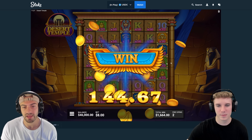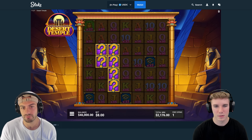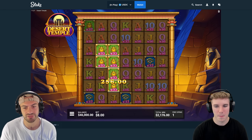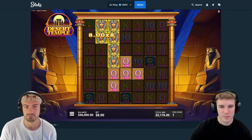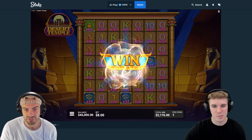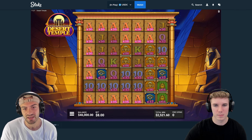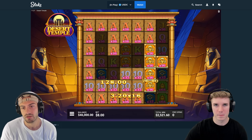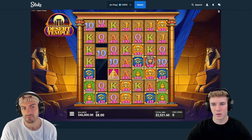Queens should hit, but it doesn't matter because we're only 16x. We should check for the top symbol too. I think it's that sun dude. What is that head shape? Is there a name for that? Like the Pharaoh hat? Yeah, I don't know what it would be called.